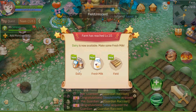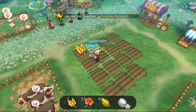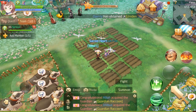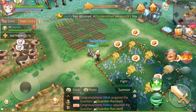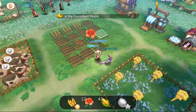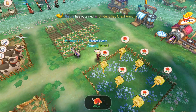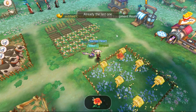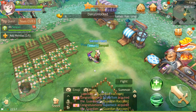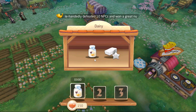And we leveled up! Now we unlock dairy, fresh milk, and field. We have one more field. Let's actually plant the one we have the least. Let's get the honey. Let's plant some flowers here. We have enough to refeed the bees — whatever you call it. So we unlock the granary. Do you want to unlock it? Yes, I do. It costs 5,000. So we can take milk and convert it into fresh milk, and we are going to do that for sure.